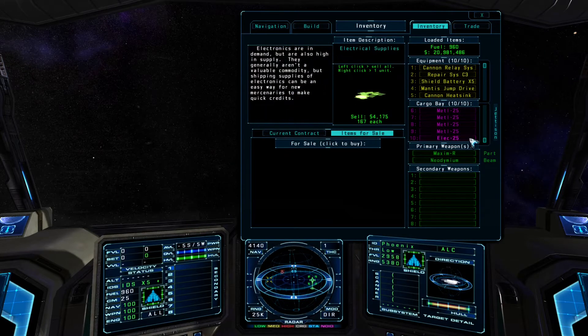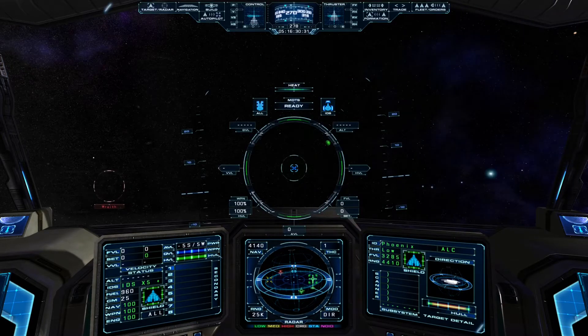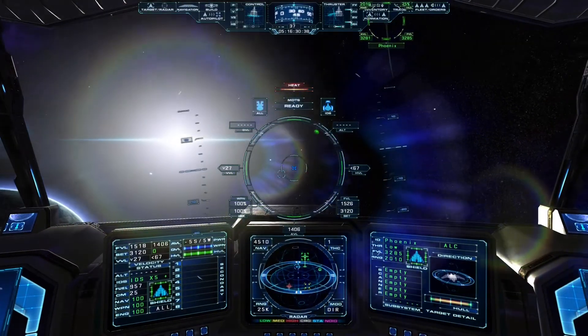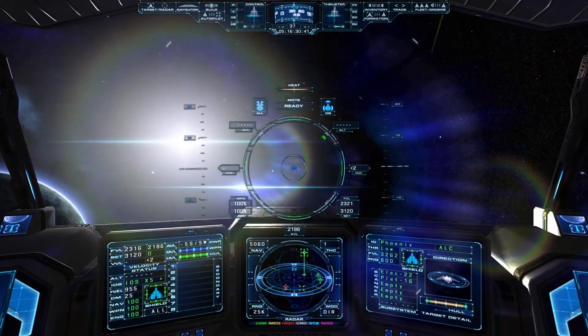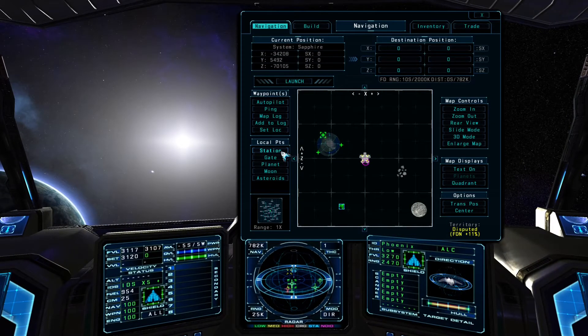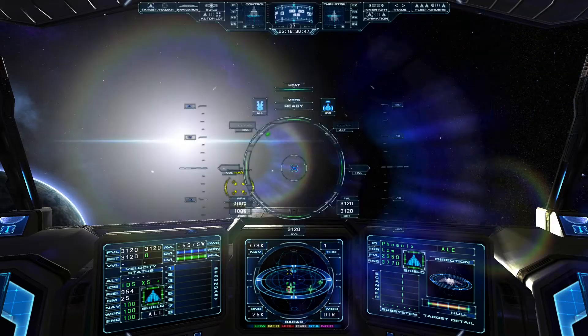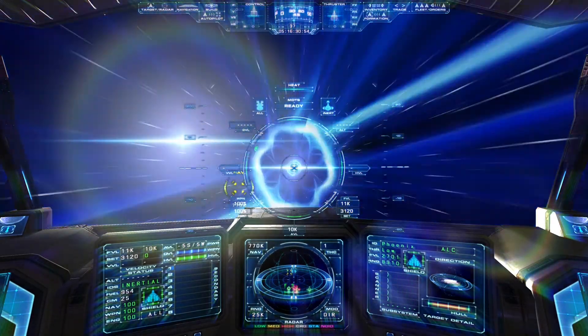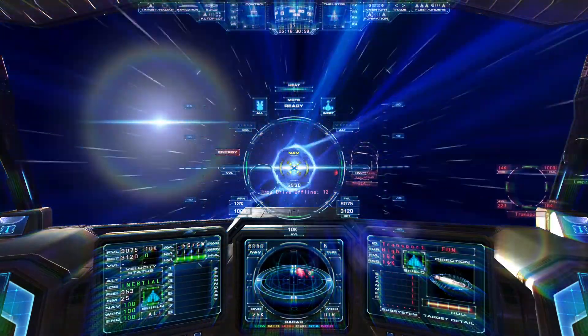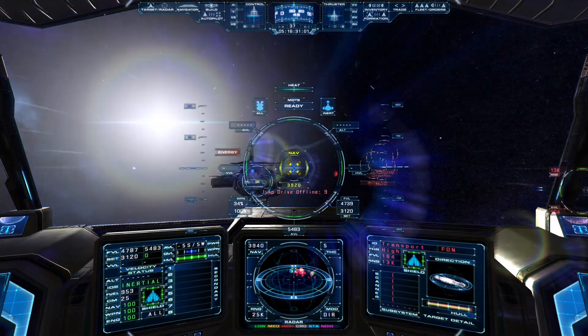Then all we need to do is just return the item to the local station. To do that, we'll jump back to the station. First, I'll turn away from this hostile ship that's near us, and then I will open the navigation console, and we can right-click on the station's icon here in the middle of the map. You can also click on the station button under the local points of interest menu. We'll be a little bit further away from the station than we normally would be if we just plotted a jump point directly to it. This will give us a little bit of time to slow down, pick a station hangar entrance, and then we can fly in and drop off the item. The item will automatically be removed from our cargo bay when we dock with the station.